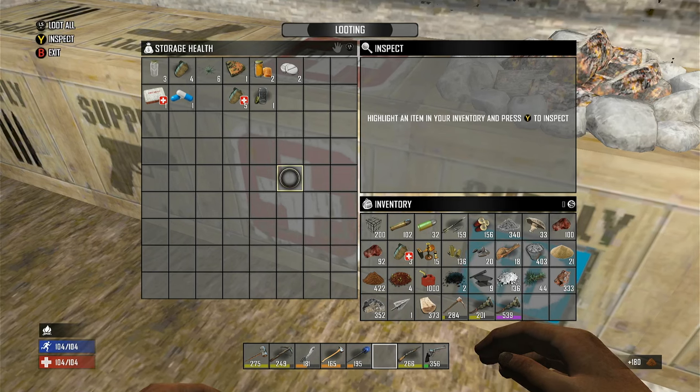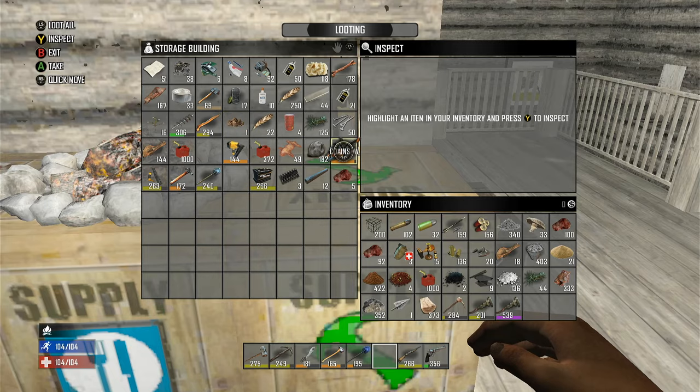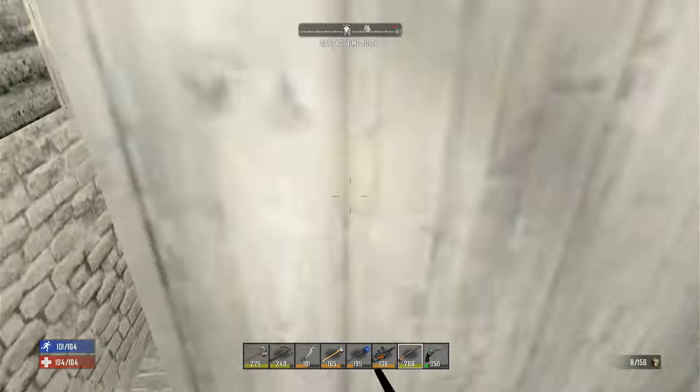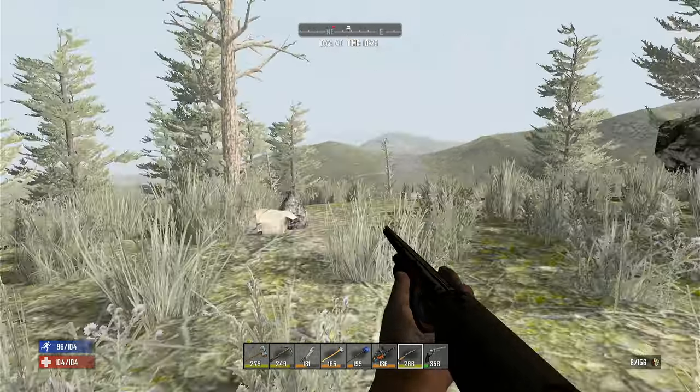I swear I had some trees to plant. Well, let's grab the chainsaw. Let's go cut some trees down. What we'll do is plant them near the mushrooms so that way they have some shade.